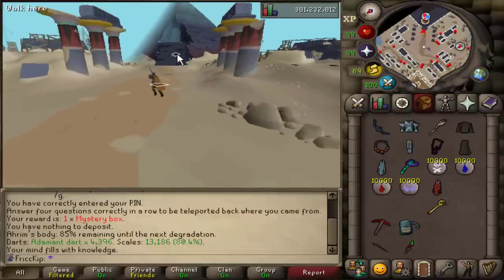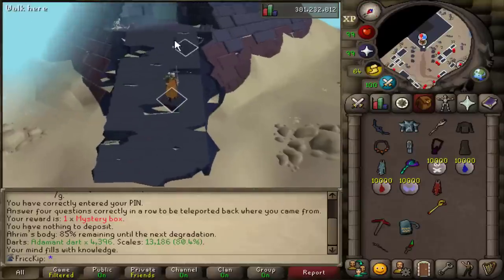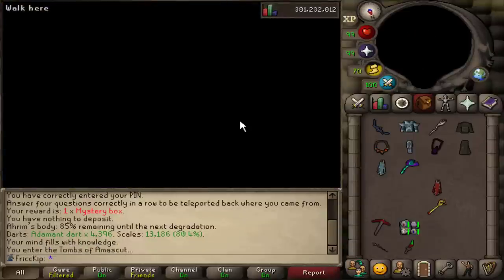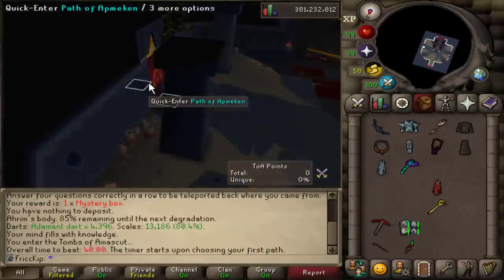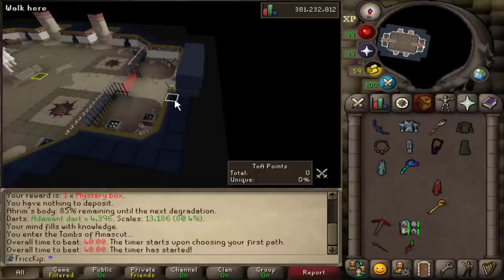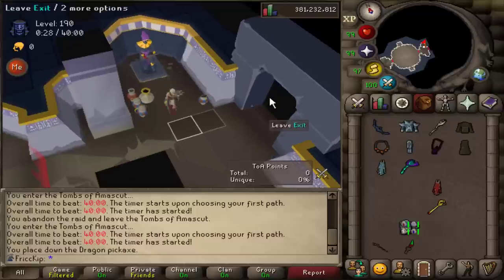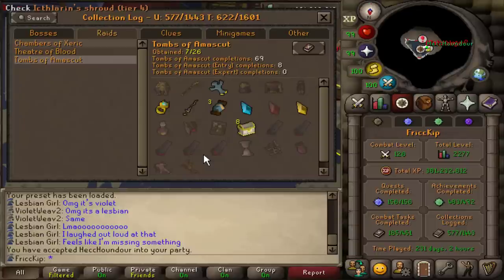That was a fun day-long session of doing Chambers, but Spookdog is ready so we are going to go to the Tombs of Amascut — Raids 3. We'll drop the dragon pickaxe off and then go back out, and we'll be ready. Now that we each have dragon pickaxes, that's going to help a little bit. As a reminder, here's the collection log again: I got 69 normal mode completions. Spookdog has no items in her name but she does have all three of the gems.